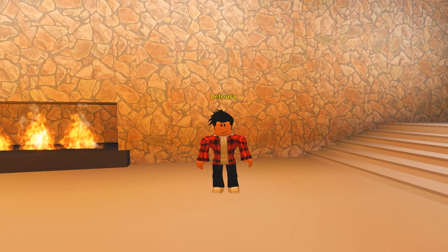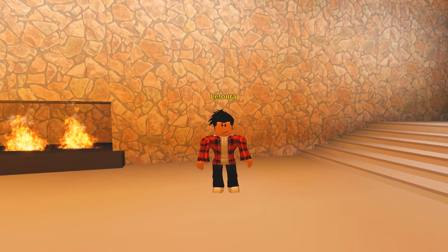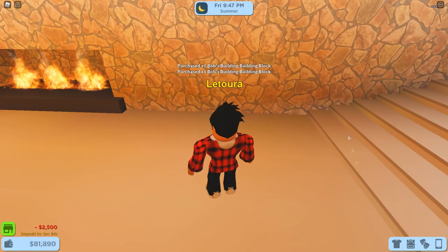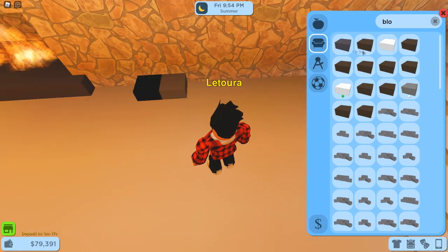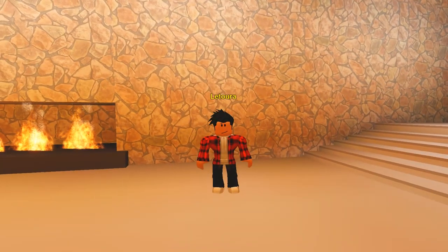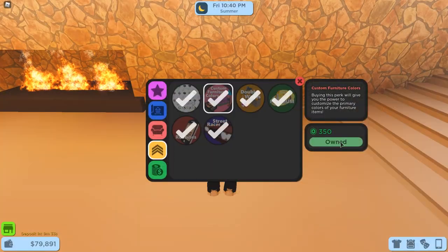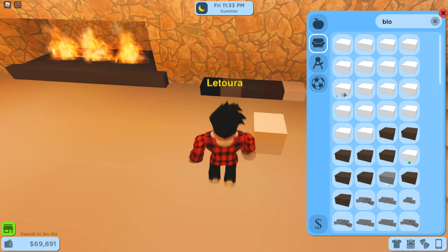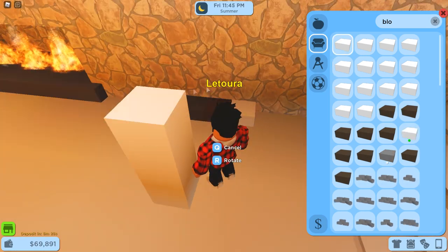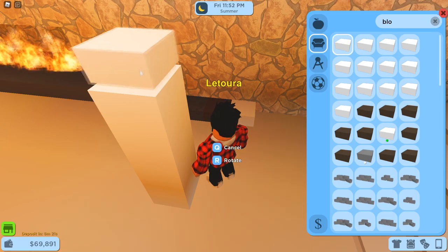One of the most important pieces of furniture that you should get familiar with is, of course, the building block. The building block comes in five different variants, each consisting of different textures and colors, making it very versatile for making custom furniture. If you would like a larger selection of colors, I highly recommend purchasing the Custom Furniture Colors Game Pass. The building blocks are also one of the few furniture items that can be stacked on top of one another, perfect if you're planning to create large pieces of furniture such as walls or headboards.